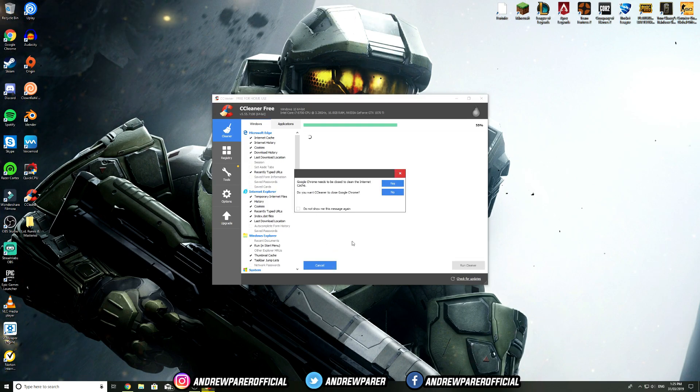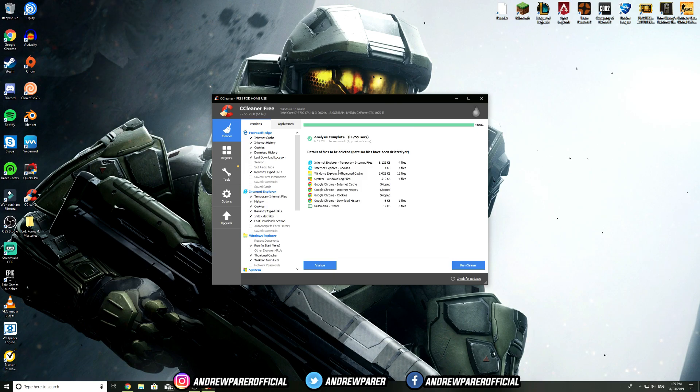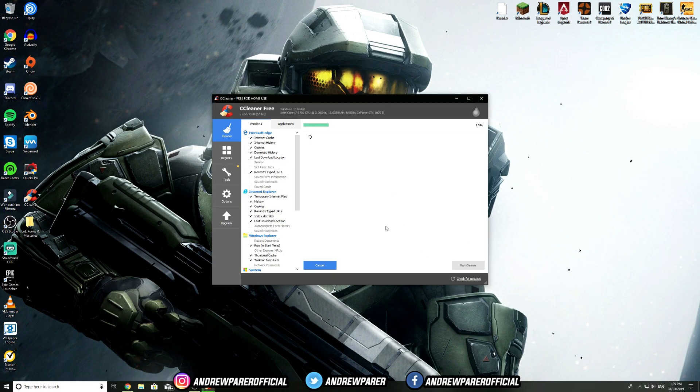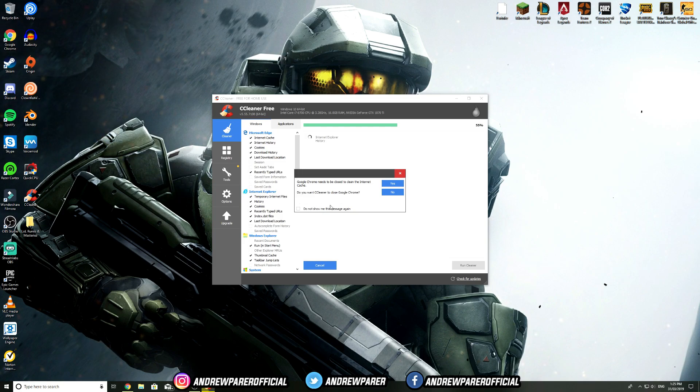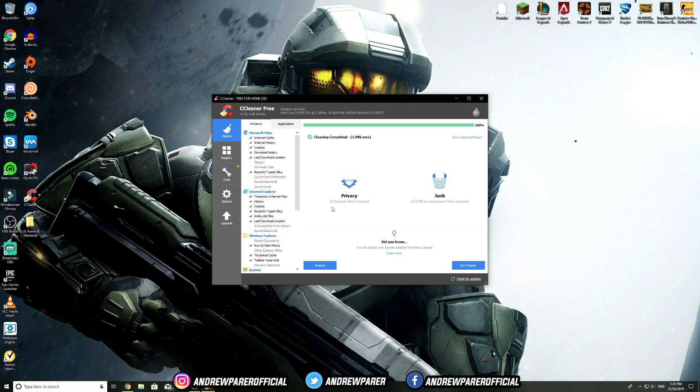If you have Google Chrome or any other browser open, you'll need to close it to clear those caches. CCleaner will show you all the files it found that can be deleted. Hit Run Cleaner and confirm — it will ask if you want to close Google Chrome, hit Yes. As you can see, it cleaned 26 tracking files and removed 6.51 megabytes of unnecessary files, which will definitely boost your computer.